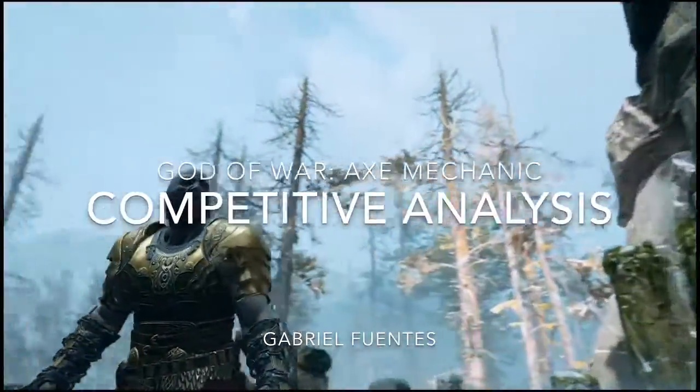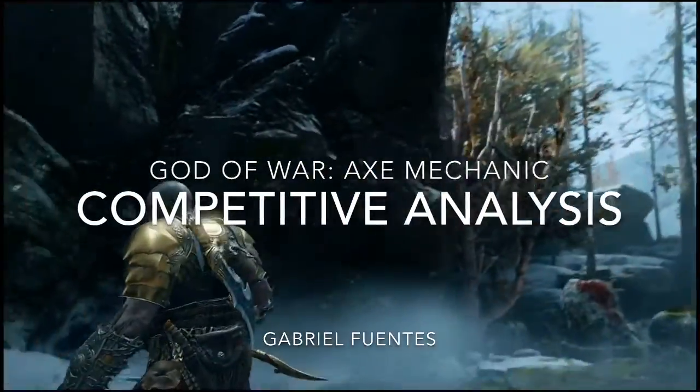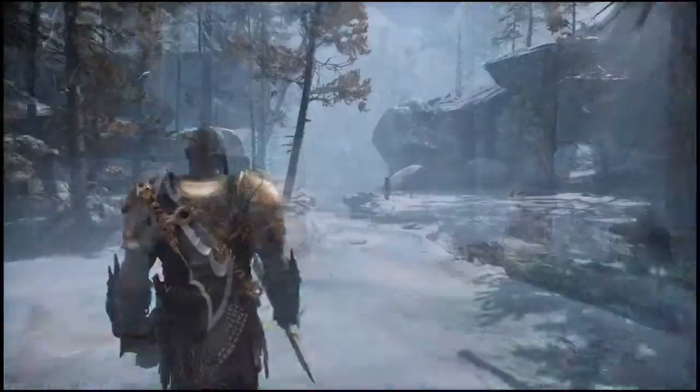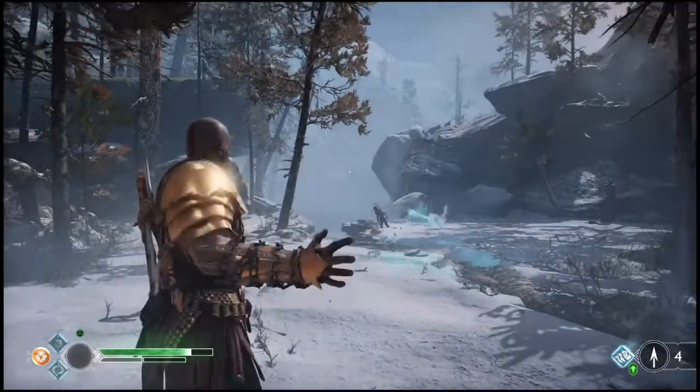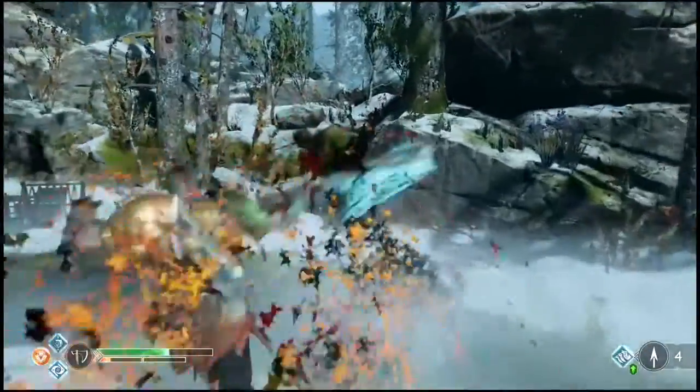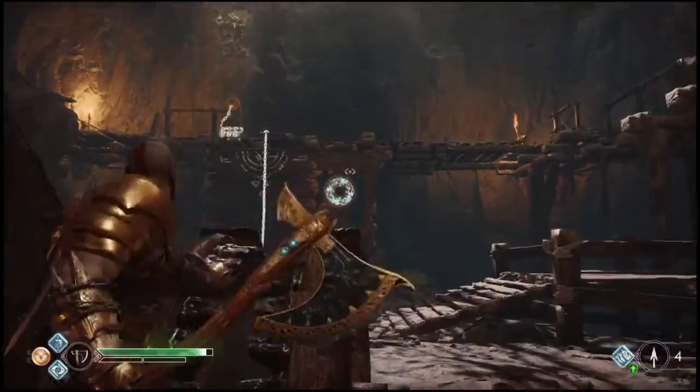My name is Gabriel Fuentes and I'm going to be talking about the axe mechanic from Kratos in God of War. The axe is the main weapon of the player in the game. It can be thrown, it can be used to attack enemies, and it can also be used to interact with the environment.